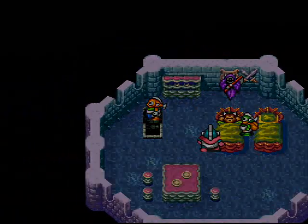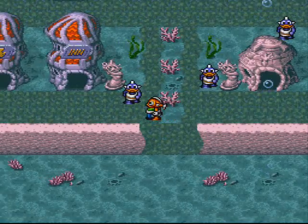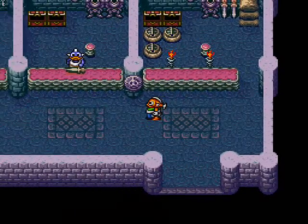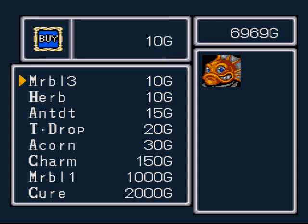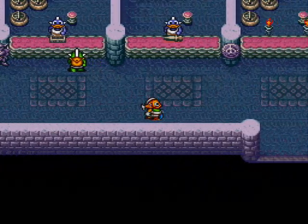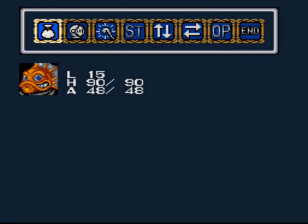I'm just gonna make you go dead broke. Usually I just wanted to show that off — normally I just go for 5,000 gold. You know why? Because I feel guilty pressuring him into paying me too much. I'm a troubled child, okay? I don't know why I'm feeling guilty taking all the money from a guy that doesn't exist. But anyway, let's buy another Marble 3 — I kind of used that last one.